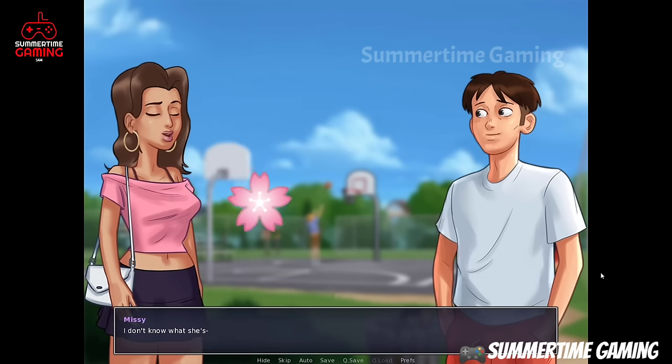A few moments later, Roxy wins the contest. It's late so we sleep till Monday. On Monday we go to school. Eric says we have to go to the courtyard. Here Dexter challenges us to the push-up mini game. We must have 5 plus strength to beat Dexter. If we have good strength we can beat him easily.